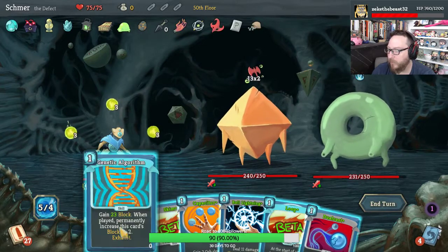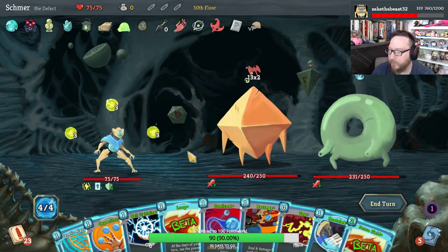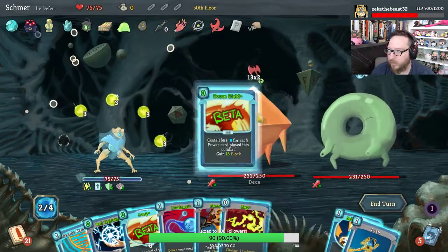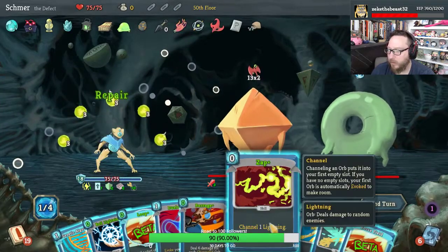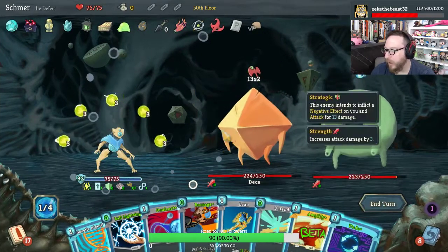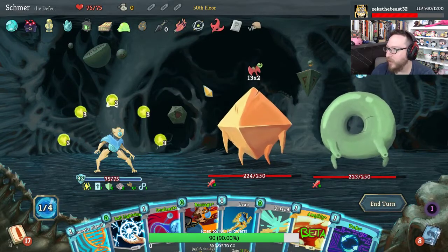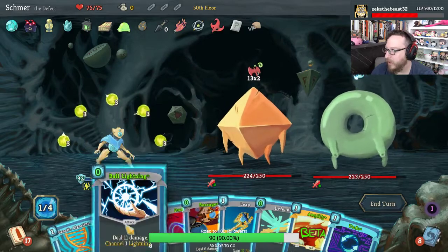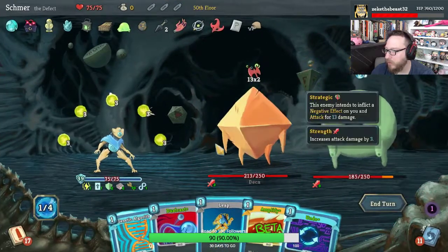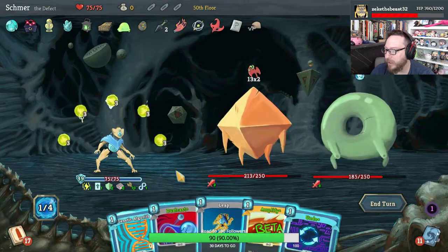Start with Skim. Heat Sinks, Capacitor — Force Field is free. Self Repair. Force Field is free again. Zap — Loop is free. Amplify would have been nice to get earlier. We don't need Genetic Algorithm anymore, so we're not gonna play it yet. Let's play the Free Ball Lightning, the Free Defend, the Free Barrage — I'm gonna go after Donu. We're taking no damage, so I guess we just Dual Cast.